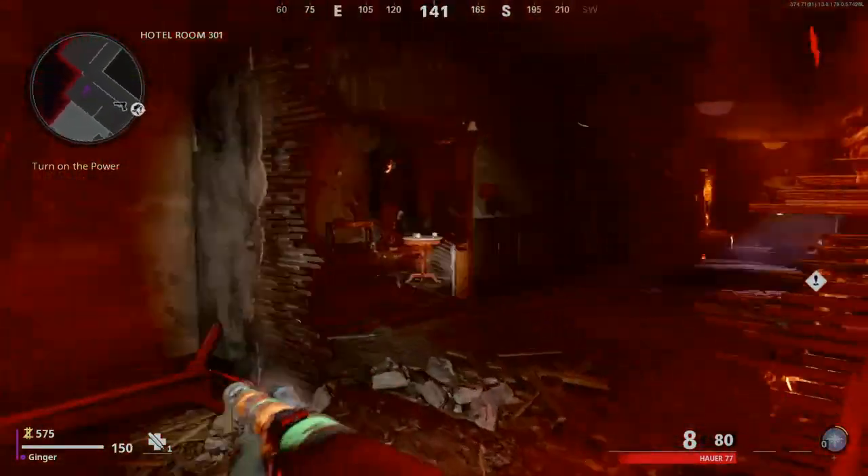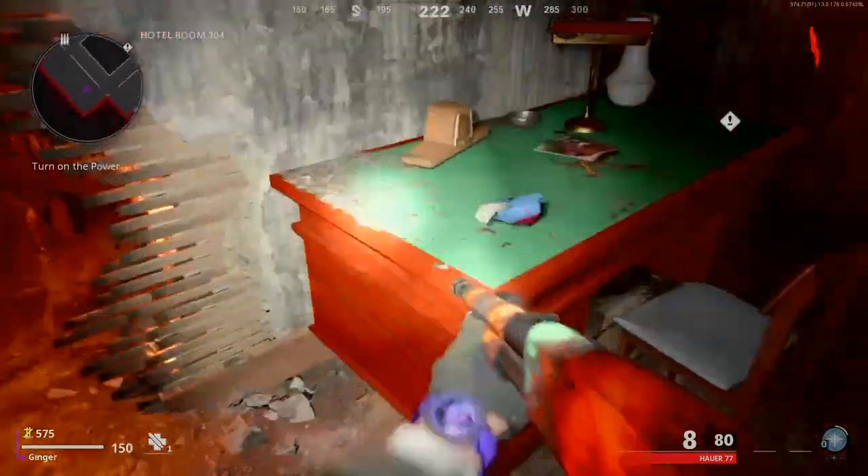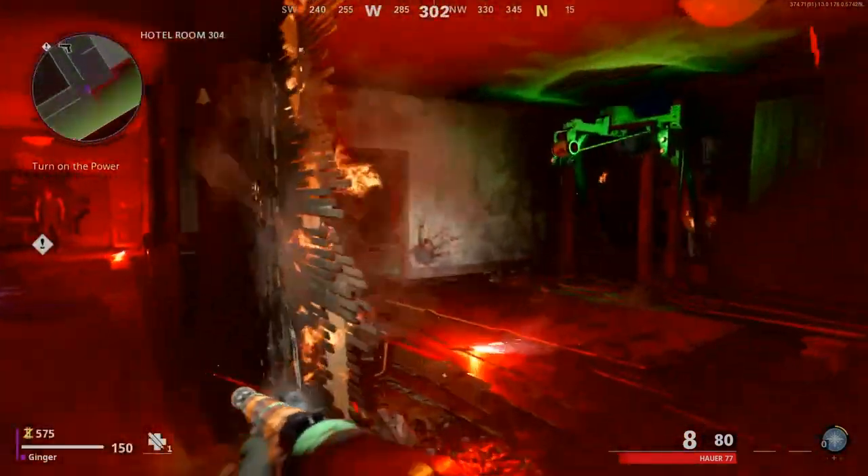Next, what you want to do from here is go over here and grab that bunny part — that will be helpful for a side easter egg later.